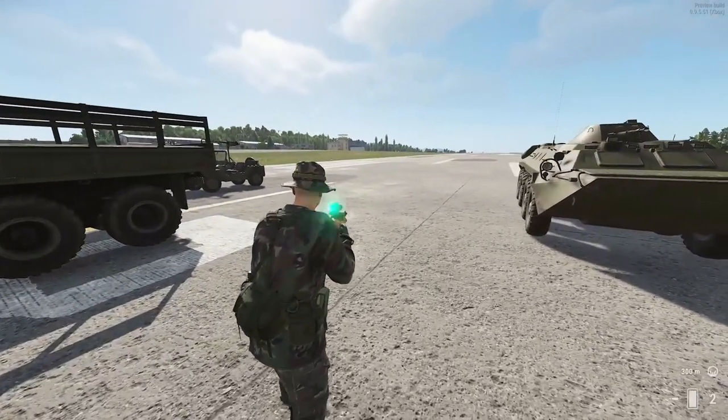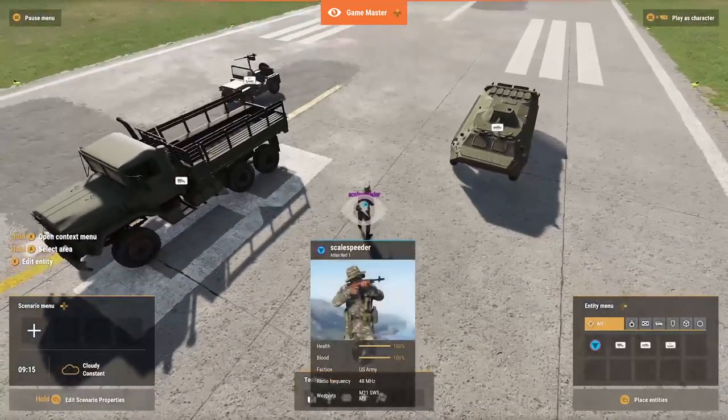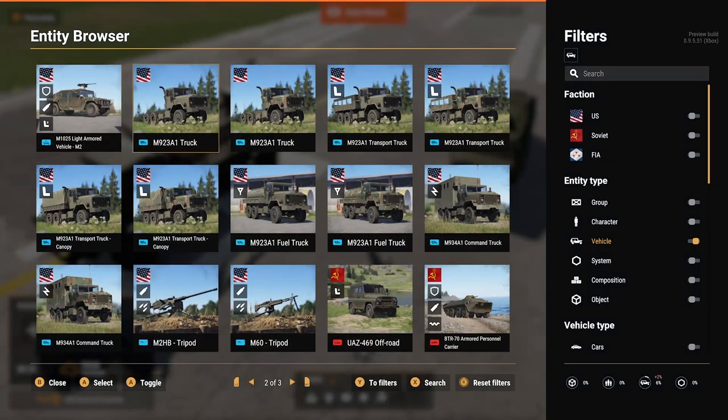The truck's okay. So you can play around with all the vehicles, get familiar with them, and drive them around — have a bit of fun like that. But there are other things we can do as well. Press pause, go back into the Games Master, and go into the Entity Placer — the button with the two little boxes.